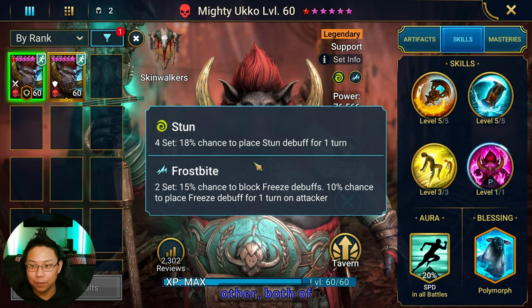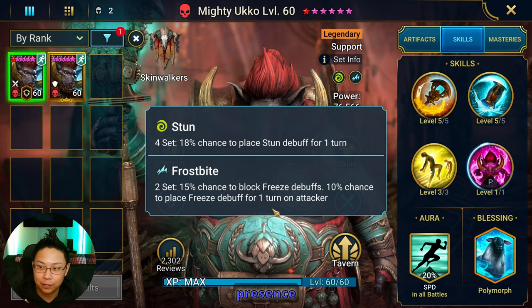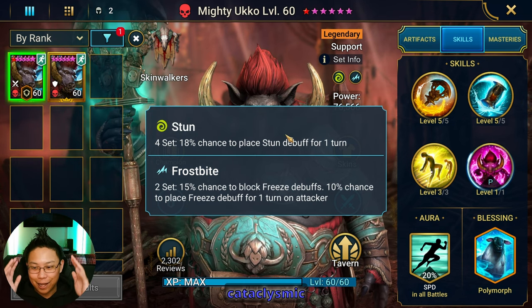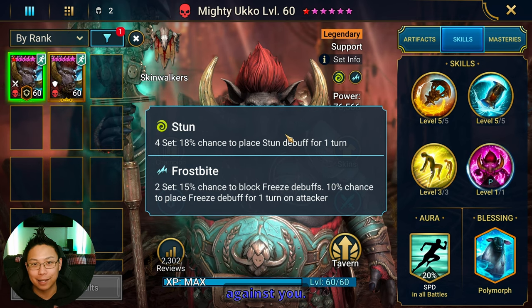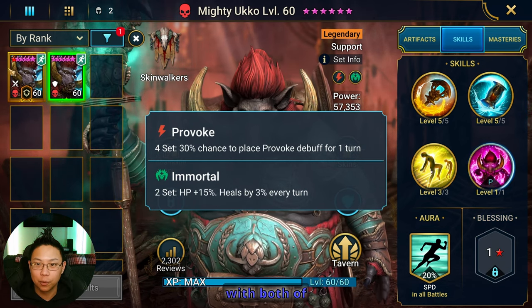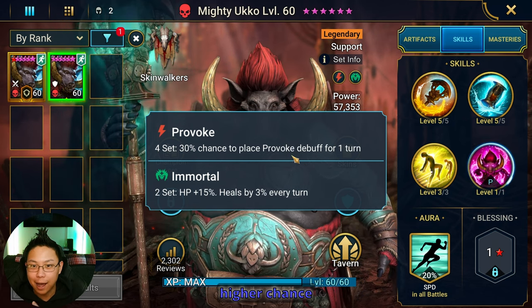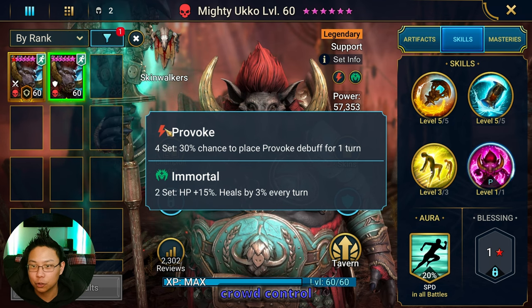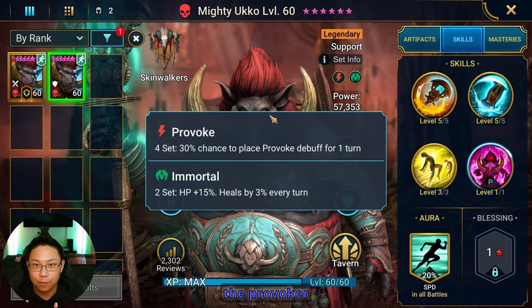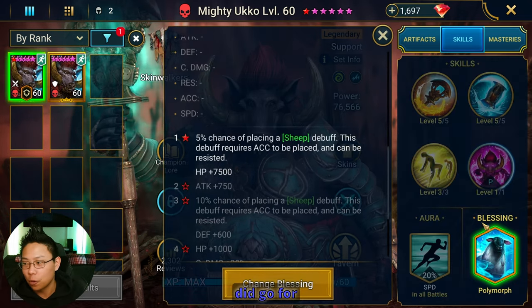Both of these sets — stun and frostbite — are going to get a 5% boost from the fearsome presence mastery, and this creates a cataclysmic event for anybody going up against you. Oftentimes I'd go into a classic arena fight with both of these Ukkos. This one has a 30–35% chance to place provoke. Provoke makes it so that the person attacking you can't do anything except attack the provoker and only use their A1.